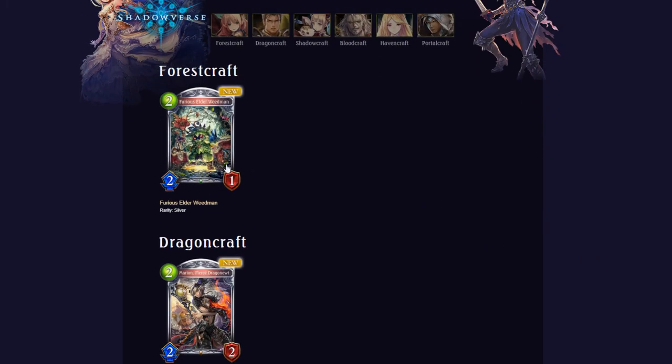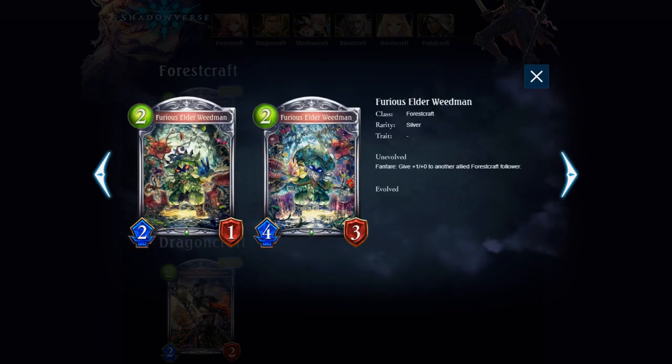First of all, Furious Elder Weedman — yes, that is actually the name. It's a 2-cost 2/1 for Forestcraft. It gives +1/+0 to another allied Forestcraft follower, very reminiscent of Swordcraft cards that buff other Swordcraft followers that we've seen, like Palace Fencer. Definitely a tool for the token aggro Forest-style deck.